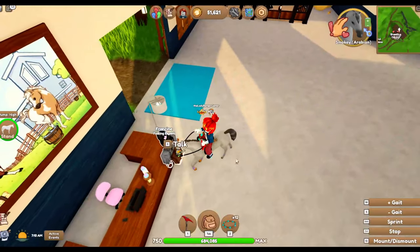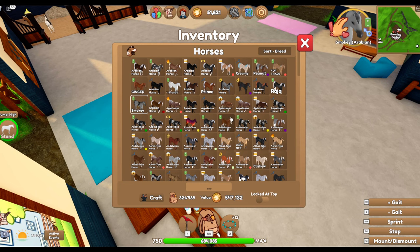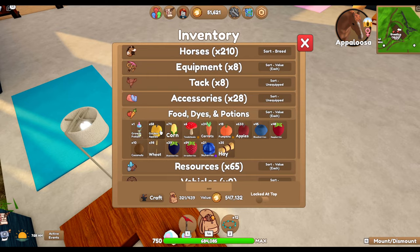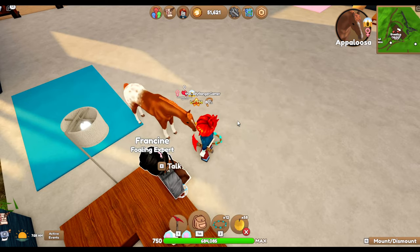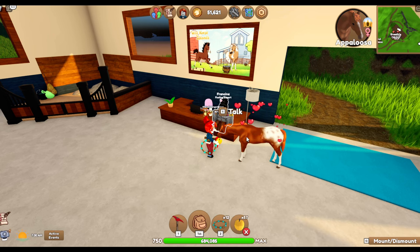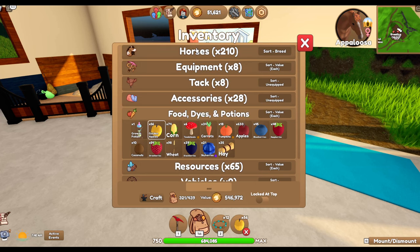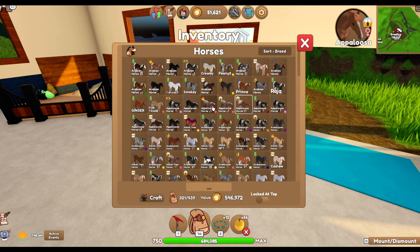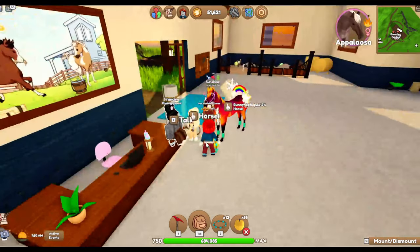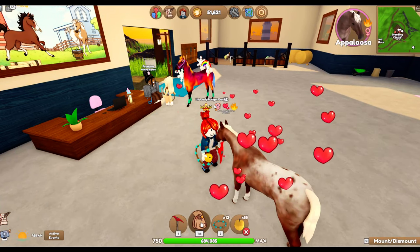I'm going to get some Appaloosas out of my bag and feed them and try to get the bond level up, and then hopefully we're going to breed them. This is a nice chestnut coat pattern here. The coats are common for Appaloosas but they're not common if you stick them on a Clydesdale.